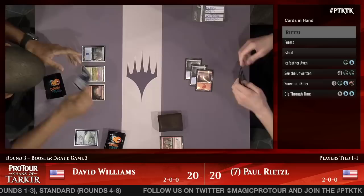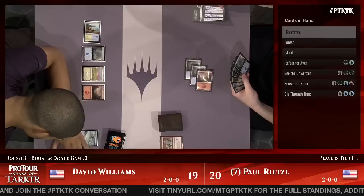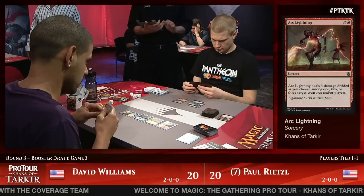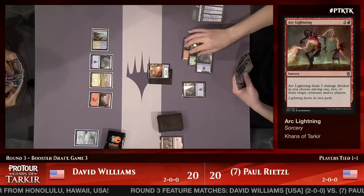A Tranquil Cove for Dave Williams puts him back up to 20. Williams doesn't appear to have a way to develop his board. Another Snowhorn Rider off the top of Rietzel's deck — but the question is who can put out a threat that must be dealt with. We see Dig Through Time in Rietzel's hand, meaning the longer the game goes, the better it is for him. Eventually he'll cast that, get two of the best threats in his deck, and overwhelm Williams with rock-hard advantage.